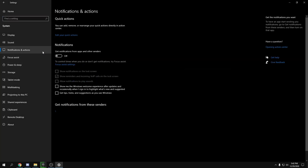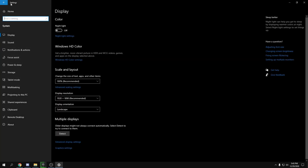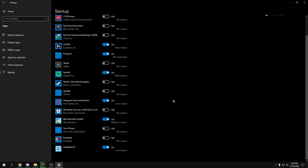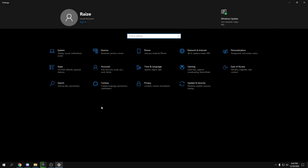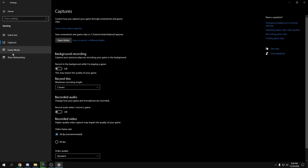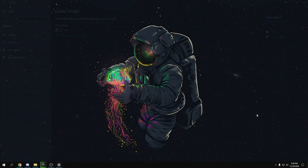Head over to your Windows Settings, go to System, then Notifications, and turn all notifications off. Go back, head to Apps, then Startup, and disable all startup apps you don't need. Next, go to Gaming: turn Game Bar off. For Captures, turn it off — but it might help some, so test it in-game and see what gives you the best performance.